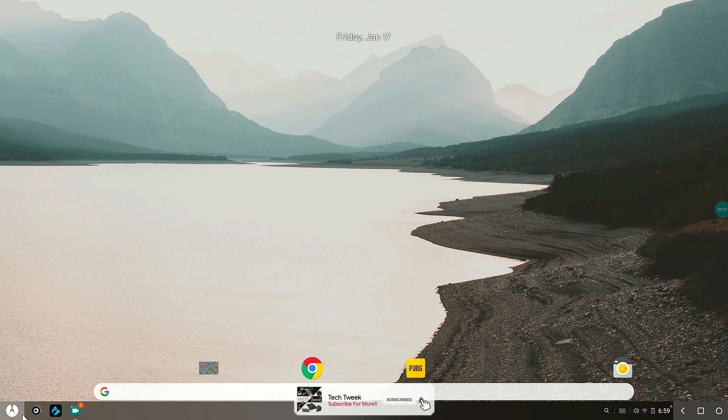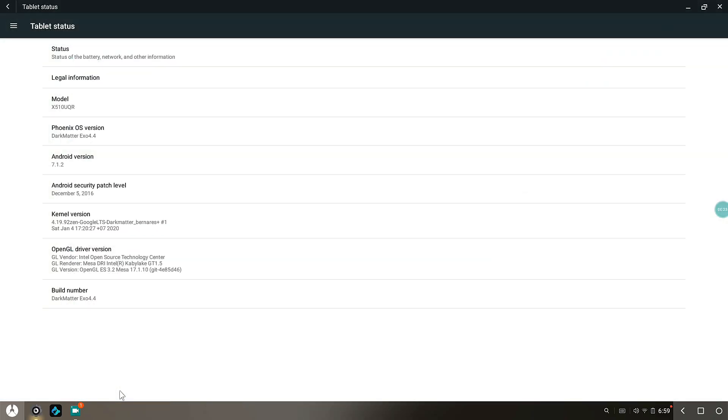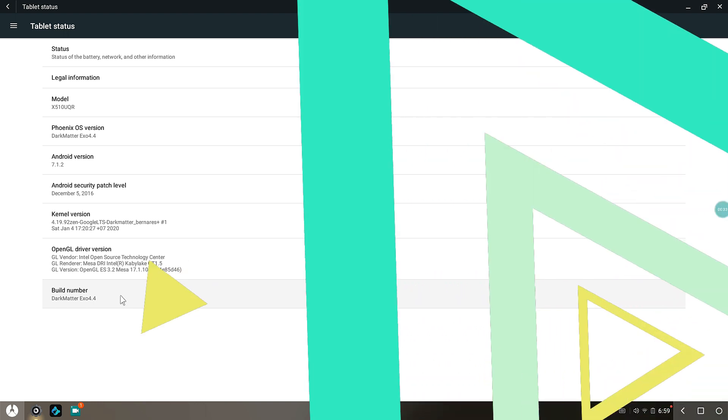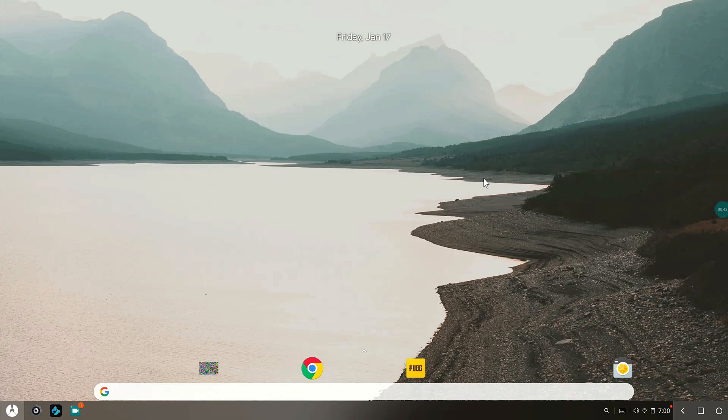For this video I am on the Phoenix version, Dark Matter — this is the latest one with the Exynos 4.4, working really great. Let's keep that aside and talk about the performance of PUBG on my system. I basically use the Panda Game Booster.